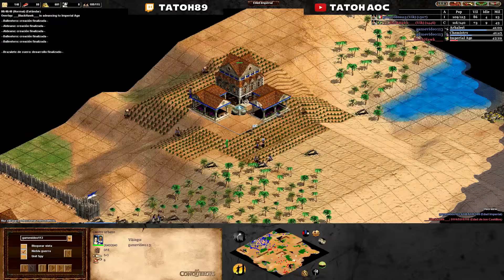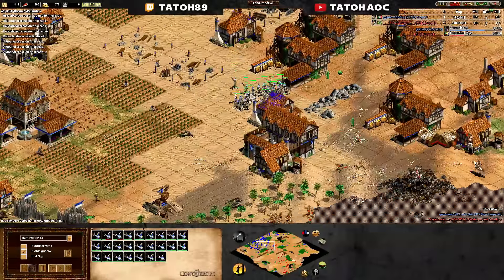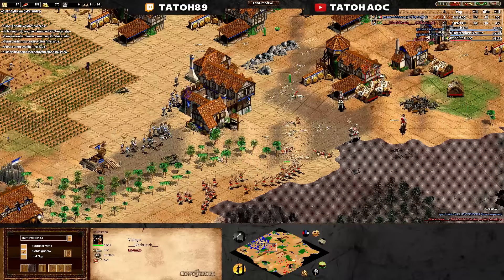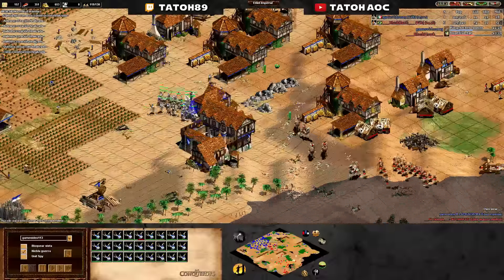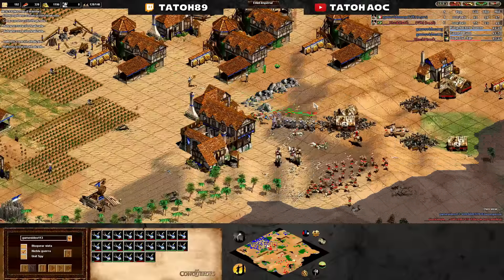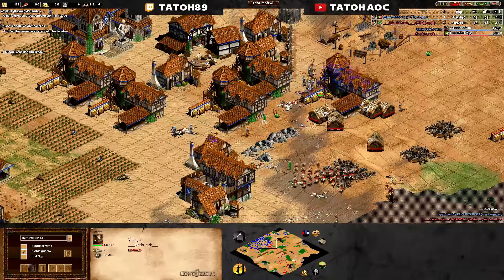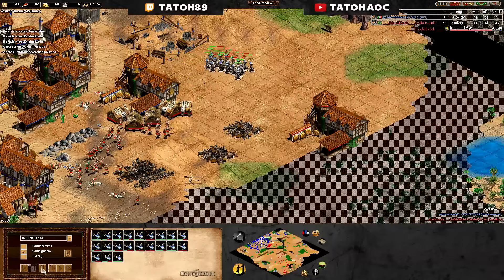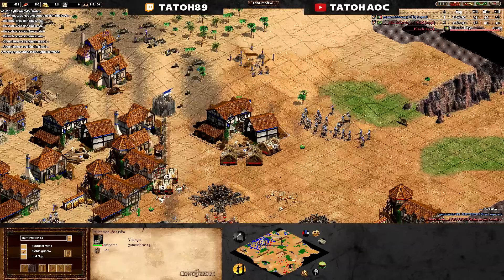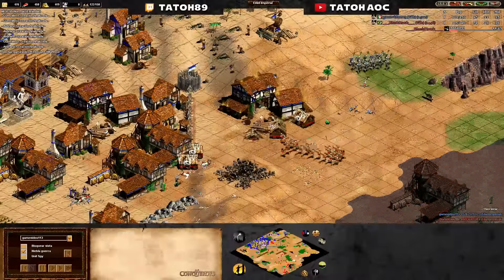I expect Arbalest, Chemistry, and with those upgrades you should be able to destroy all of this. More archery range — a bit late. You are going Imperial — oh my god, that was — yes, you see the problem — you didn't fight because of the rams. Like at Castle Age, just try to go and hit his base with the Arbalest. He will not have defense to defend, and with two mangonels you will have been fine — two mangonels and the units you are creating in this archery range — more than fine. But they stayed idle all the time.